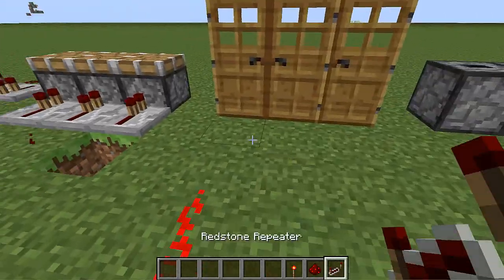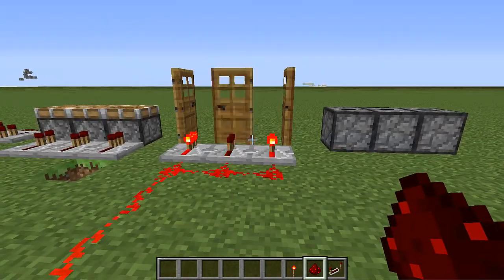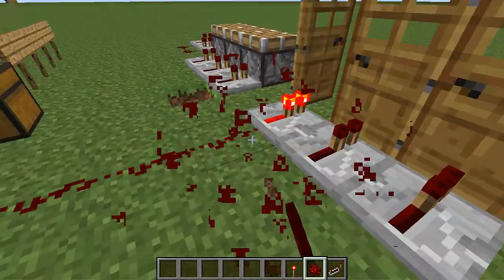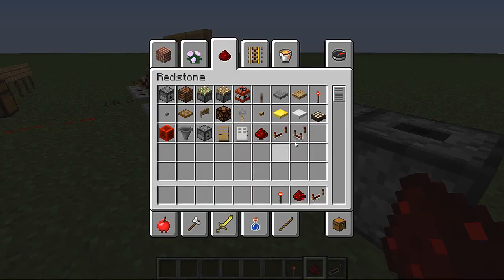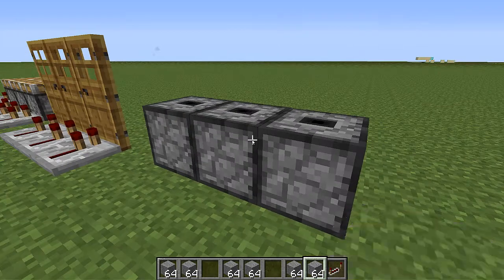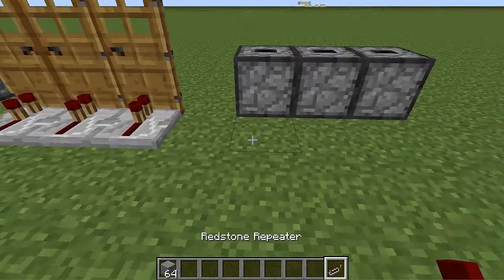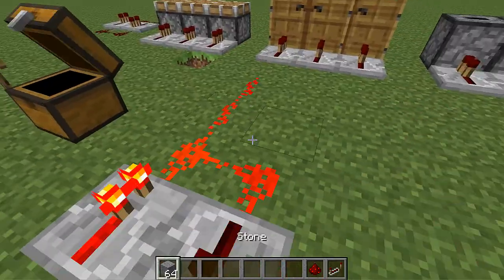So now let's go over to the doors and try it out. Let's place the repeaters and hook them up. And guys, lastly, it is the dispenser. So let's stick some items in there — just real quickly, let's stick some items to actually dispense. There we go. Now just set up your repeaters, get your redstone, and hook them up.